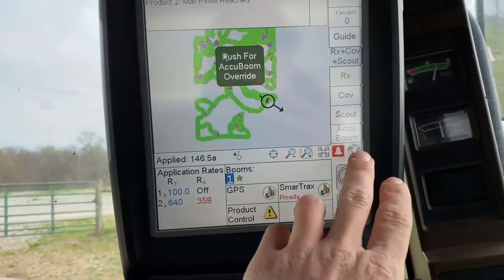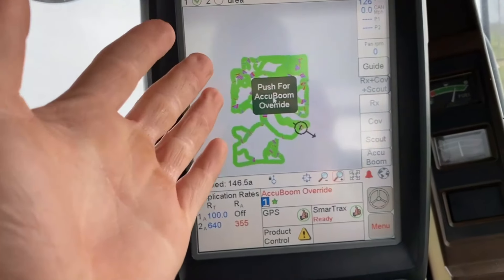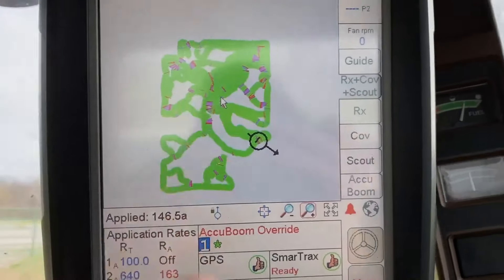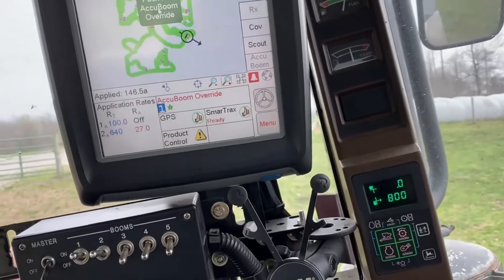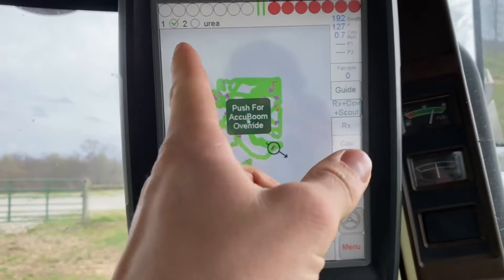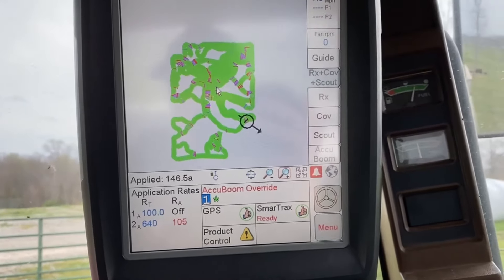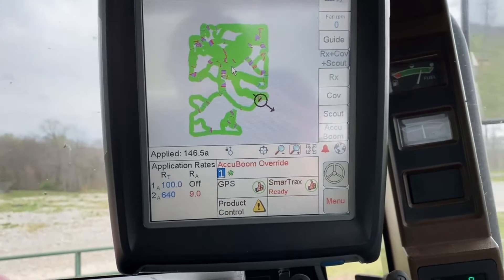Okay, I'm finished up now. That thing doesn't like to go away on the screen — it's kind of annoying. You can see here what our map looks like, so you can see the shape of the pasture and what we can get. That's about as good as I can do. You could probably get a little bit better if you wanted to spend more time, but it's probably not worth it cause you'd end up tearing up something.